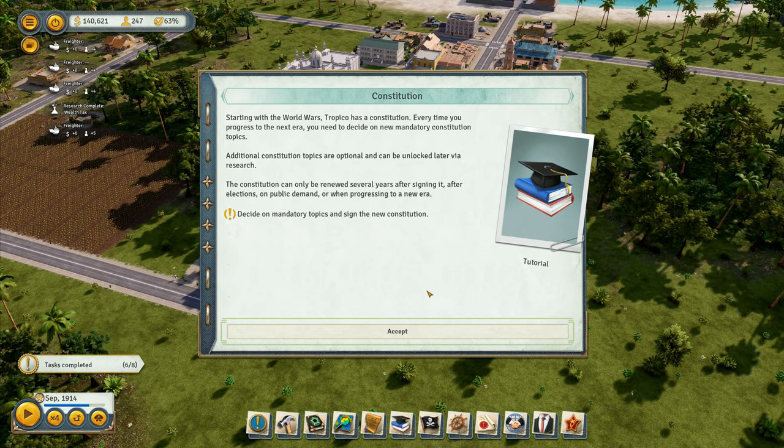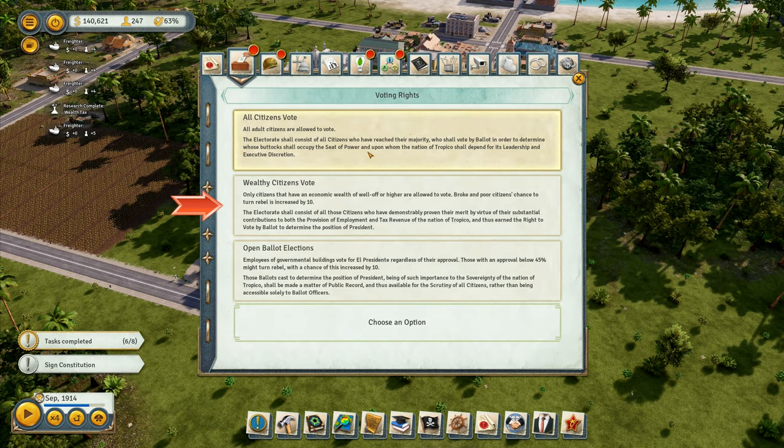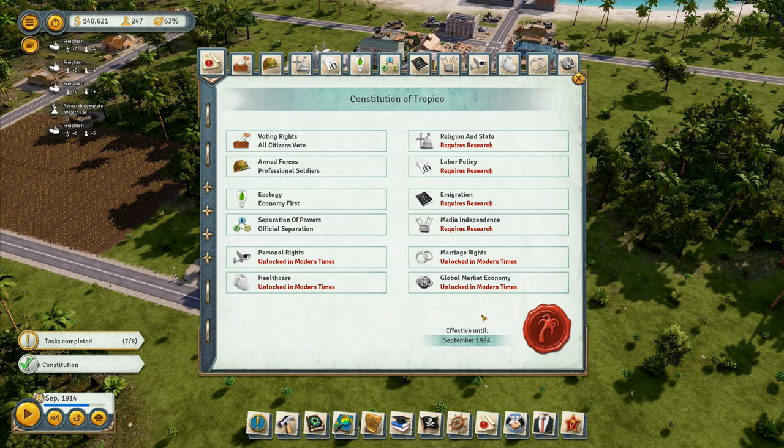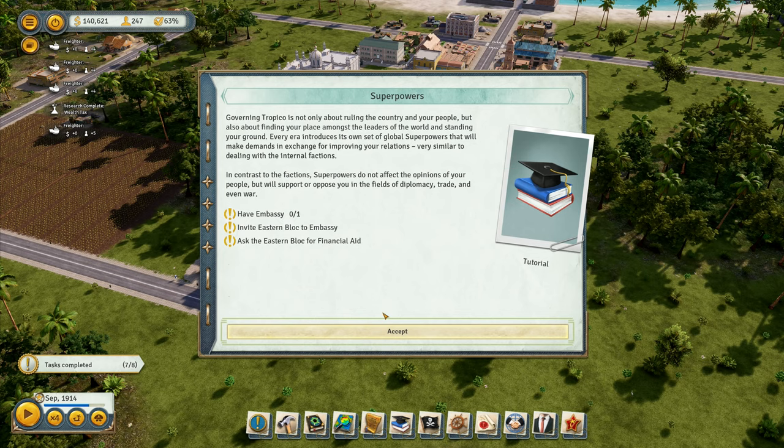Starting with the World Wars, Tropico has the constitution. Every time you progress to the next era you decide on new mandatory constitution topics; additional topics are optional and can be unlocked via research. The constitution can only be renewed several years after signing, after elections, on public demand, or when progressing to a new era. All citizens vote — confirmed, changes effective until September 1924.